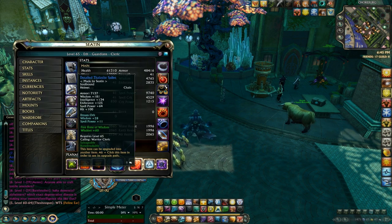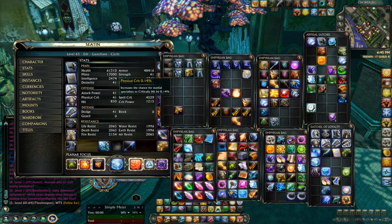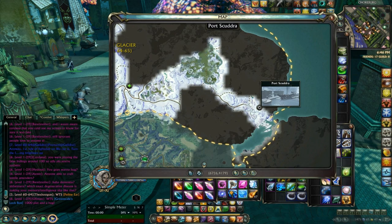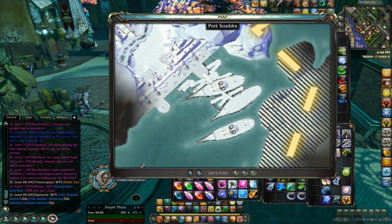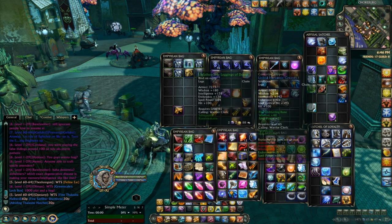The armor slots - head, chest, gloves, and legs - can actually be obtained via a variety of treasure chests located in Tarken Glacier. If you go to Port Scudra, there are going to be three ships around this area, and in various hidden locations around those ships there are eight different treasure chests that can be looted by everybody one time, giving you eight different items. Jonas on Rift Grate has done a very good written guide with pictures of all the locations and also a video guide of that.